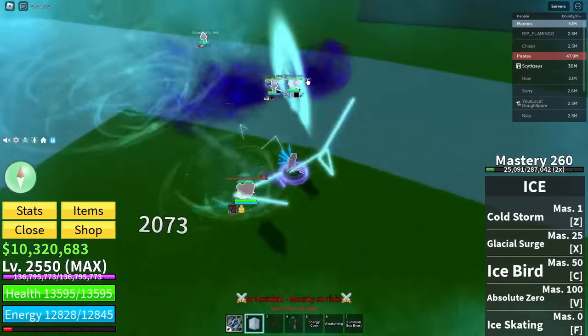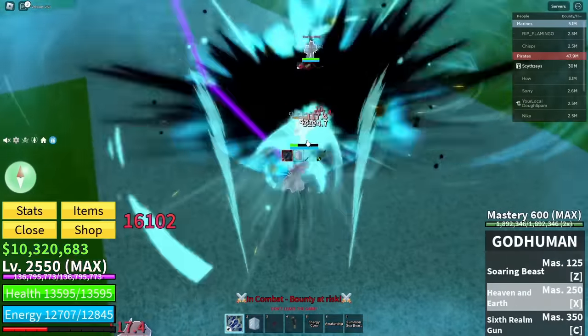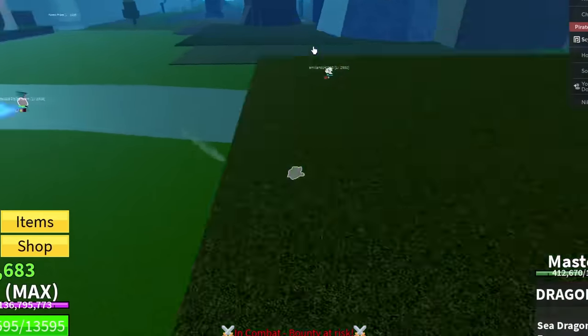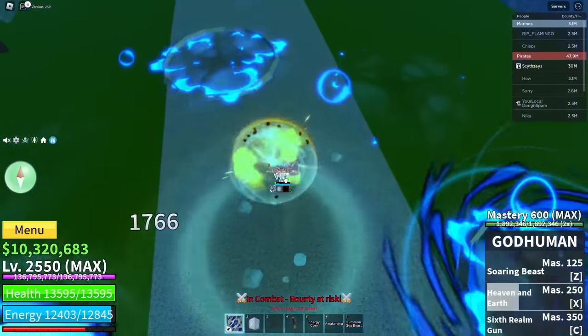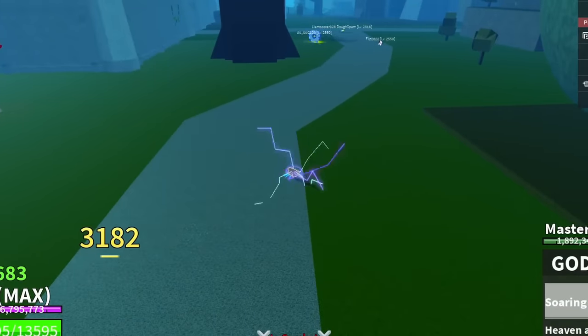We are going to get attacked by an ice user. Let's just kill this guy. He can trick it — that's the downfall of this combo. Where do you think you're going? The Dragon Train is really helping us out here. And yeah, you're dead. I don't know what you're doing, man.